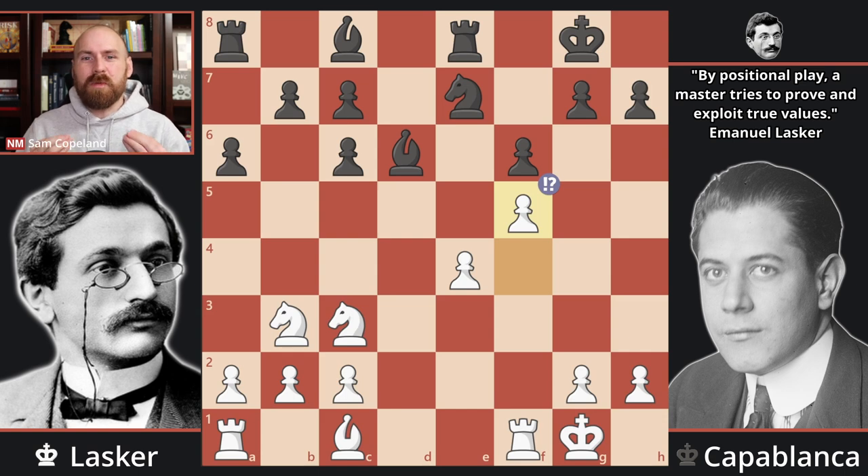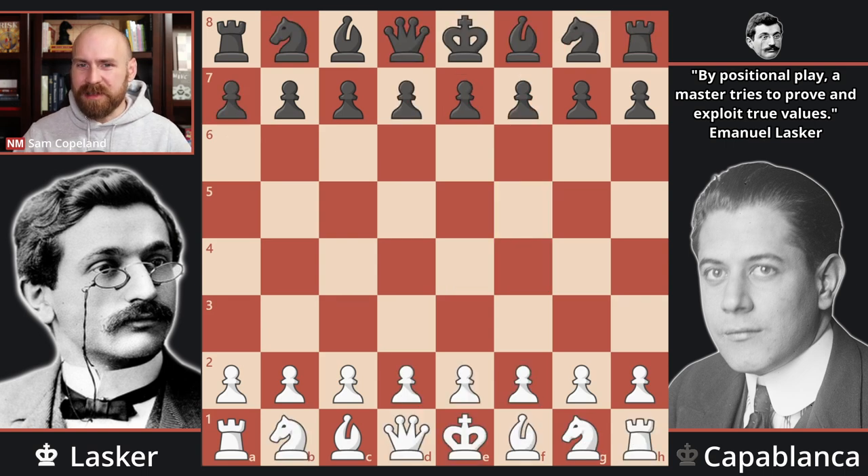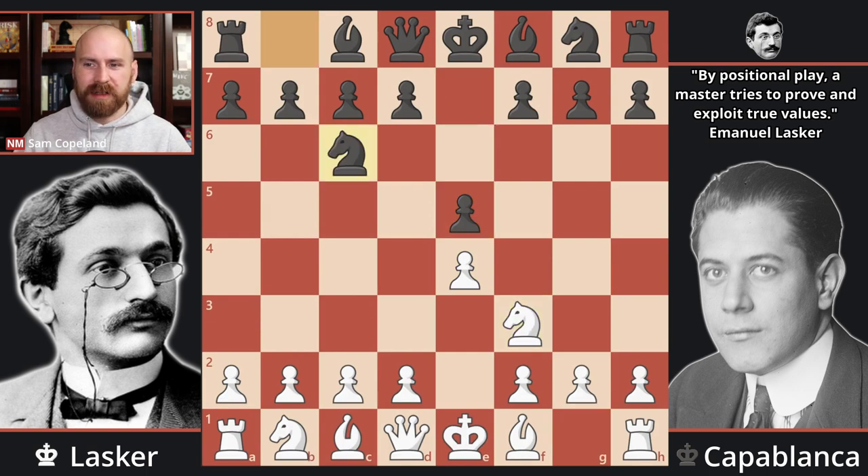Fortunately, this game was everything that one could have hoped for. In it, Lasker showed that he was still the man to beat, and he would not be relinquishing his title easily. Lasker selects as his opening move pawn to E4. Capablanca replies pawn to E5, and after Nf3, Nc6, and Bb5, we have the Ruy Lopez.